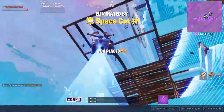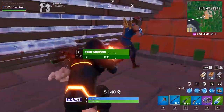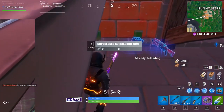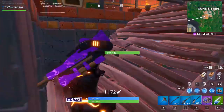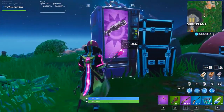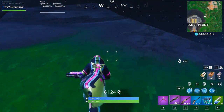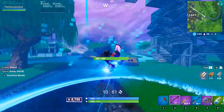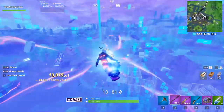Let's say you land Sunny Steps and the first storm circle is on the opposite corner of the map over Frosty Flights. You kill the only other player that landed at Sunny Steps and need to rotate, but your shotgun is less than ideal and you still need wood and metal. You know there's a vending machine on the way to Pressure Plant, which also has good sources of wood and metal like wood pallets and metal fences. On your way to the circle, you pick up a better shotgun from the vending machine, farm at Pressure Plant, then use the air vents or the rift to rotate toward Loot Lake or wherever you need to go.